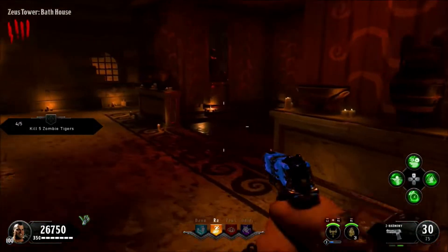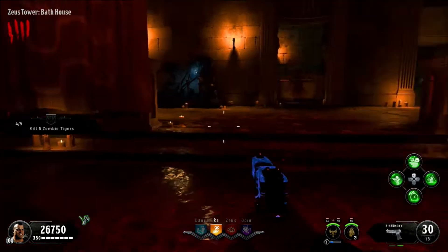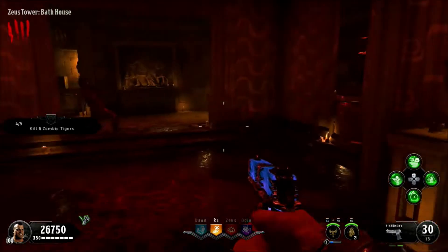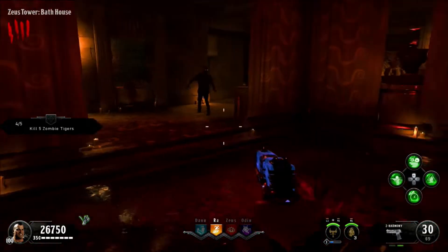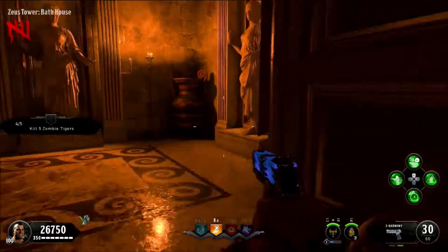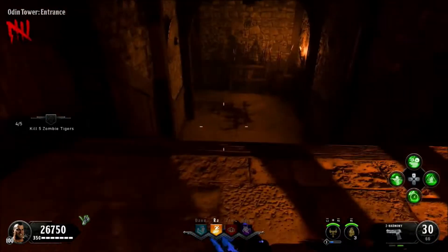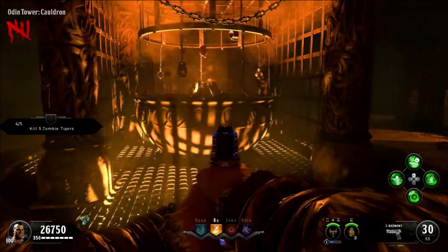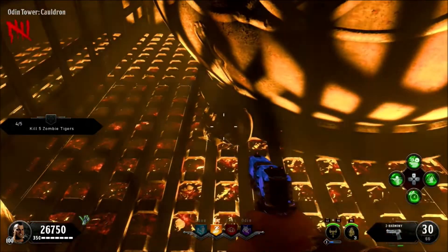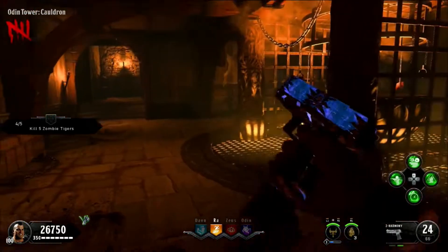If it's in the Zeus temple, you're going to go to the bottom level with the blood bath — all this blood — and it's going to be in the dark corner. It could be one of two corners. It's very hard to see, so just go up to the corner and hold square if you can't really see it, but if you look hard you will see it. Finally, if it's in Odin Tower, go down to the bottom. You'll see a big cauldron in the middle of the room — it's going to be underneath that big cauldron in the corner. It won't say hold to pick up because it's a special part, so you just have to know it's there, hold square and pick it up.